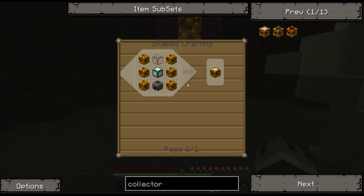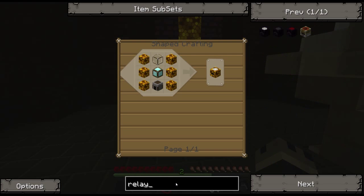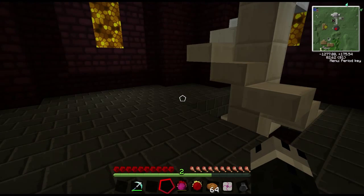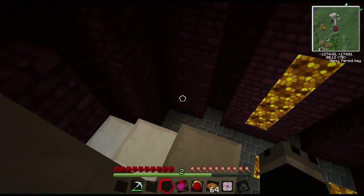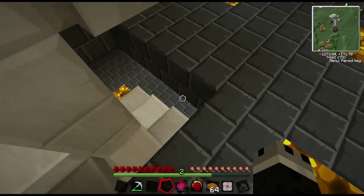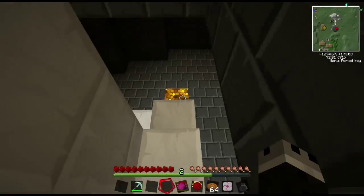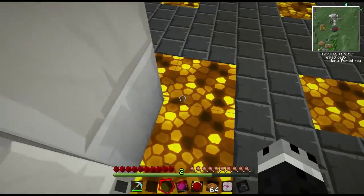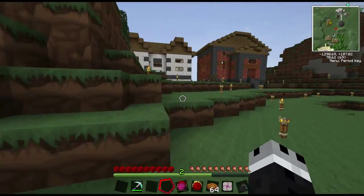So aside from these collectors, we're going to need relays, and it's the same thing — relay mark one, relay mark two, relay mark three. It's kind of tedious to go through all of the recipes. So the first thing we're going to do is get a dark matter relay. Actually, we're going to make both of these things together. I'm going to grab all of the resources I'm going to need, and then I'll get back to you.